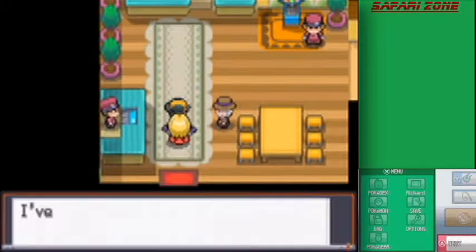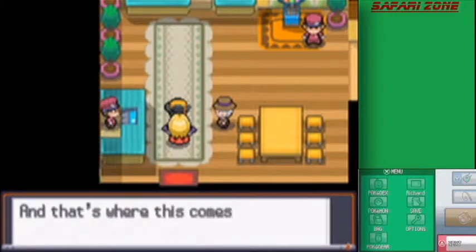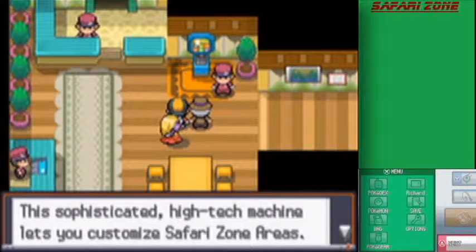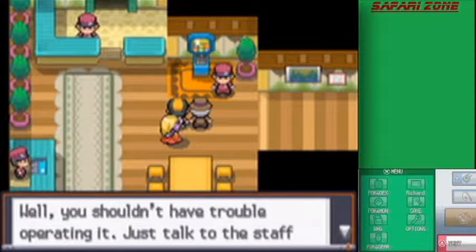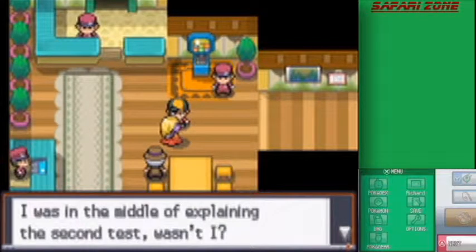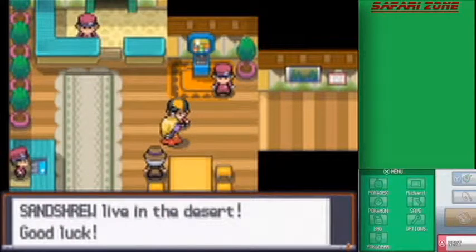The NPC greets us: 'I've been waiting for you. The test is ready. Can you catch a Sandshrew and show it to me?' Sandshrew won't appear with the current Safari Zone setting, but that's where the Area Customizer comes in. This sophisticated high-tech machine lets you customize Safari Zone areas. You shouldn't have trouble operating it - talk to the staff next to me. Sandshrew live in the desert. Good luck.